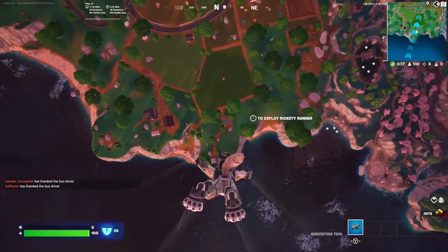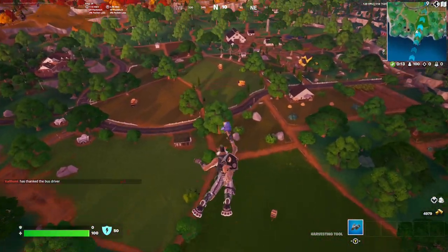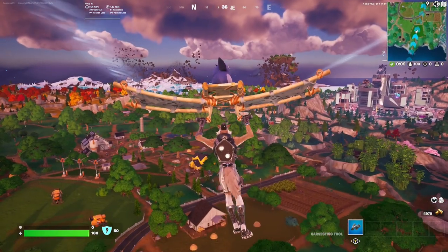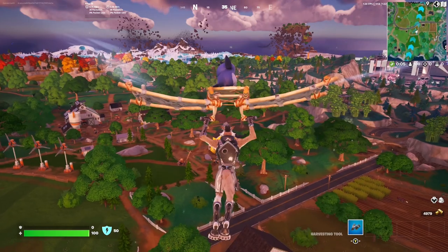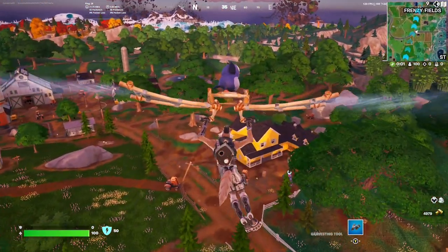Including today, I think for the next two to three days we're gonna be getting a new skin. We're getting a Goku Black skin tomorrow, and then we should be getting the FNCS Aura skin the day after that. So Epic is really coming at us with the new skins, which I'm not complaining about.